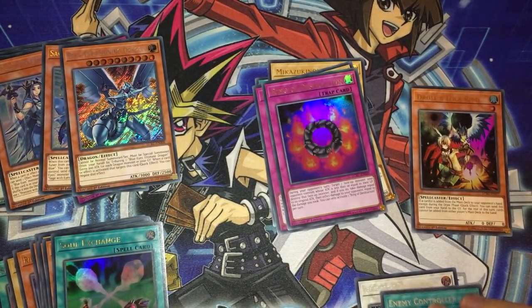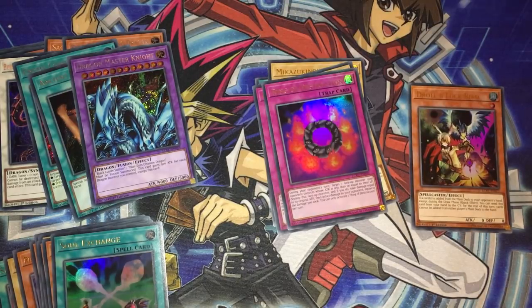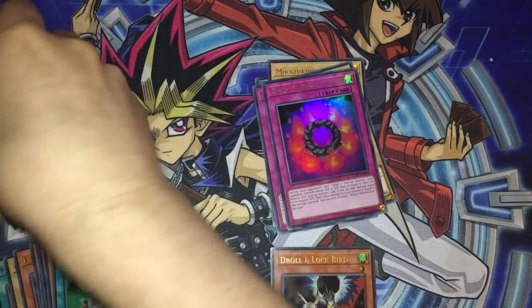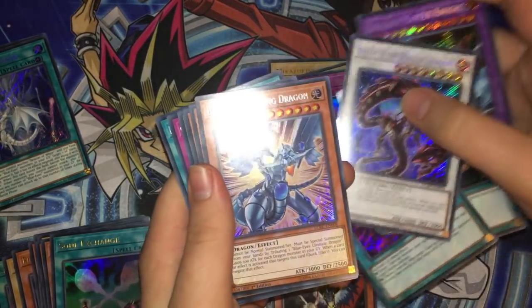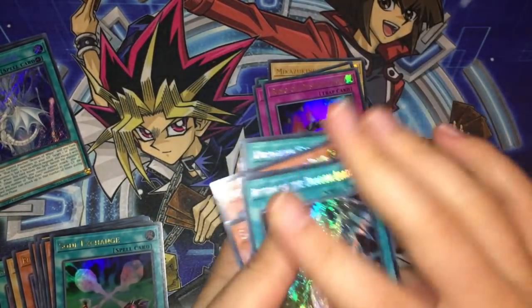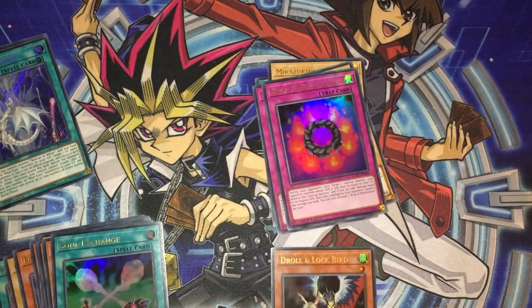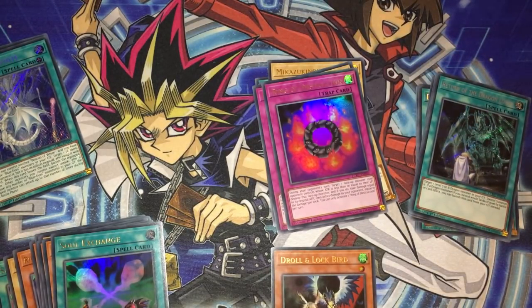In all fairness this box wasn't actually that bad. We definitely didn't make our money back, but we pulled Droll & Lock Bird, which has the second most value in the set after Ash Blossom. We also got some really awesome secrets. Let me know what you think of this set in the comments and whether you'd like any of these cards to come to Duel Links — I definitely want Return of the Dragon Lords. Thanks for watching, like and subscribe if you enjoyed this pack opening, and I'll see you in the next Duel Links video hopefully tomorrow for the DD Tower event.